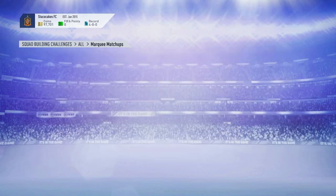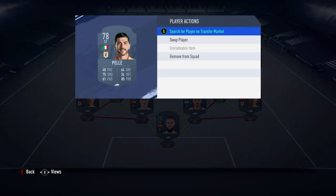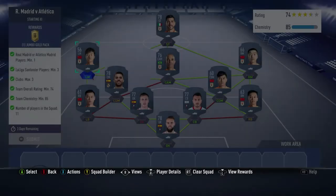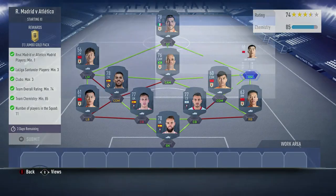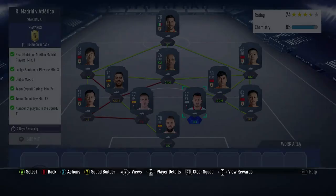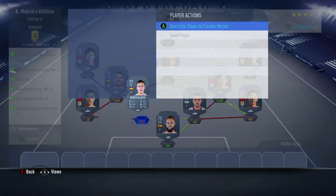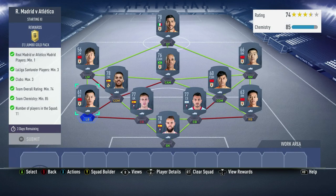Next, we have Real Madrid vs Atletico Madrid. Let's go check this one. This one meets all the conditions. So we've got Pelé, Danny Ceballos, Louis Yang, Diego Tardelli, Qi Tianyu, Jin Jingdao, Zhang Ji, Cabral, Sergio, Ruben Blanco, and Li Songyi. Completing this team will get you a Jumbo Gold pack.